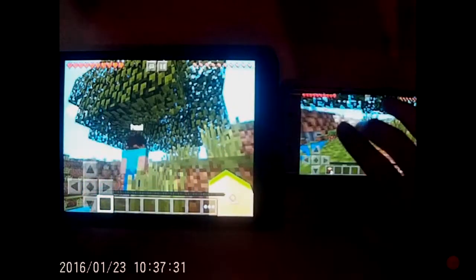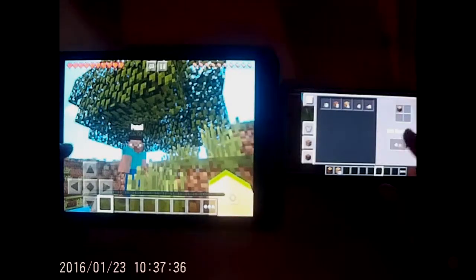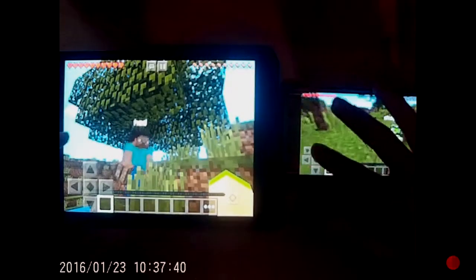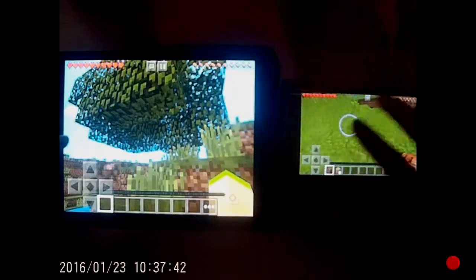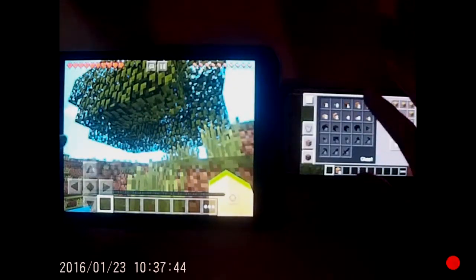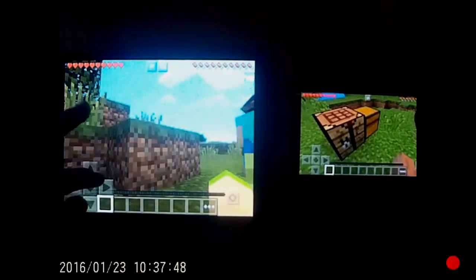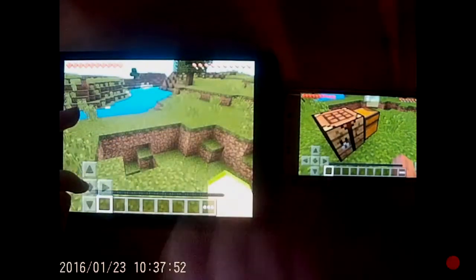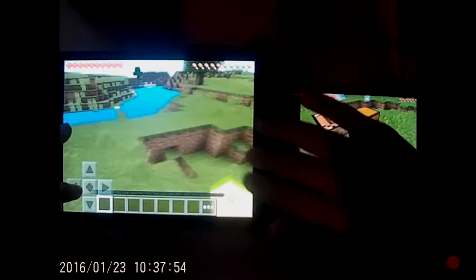I'm just going to demonstrate it with these normal blocks on the ground right there. Now I've made a crafting table on the right side and I'm going to build a chest. There's a chest, and now I'm going to head over to the chest with my iPad account. We can see the chest now — I'm just going to get some mud right there.